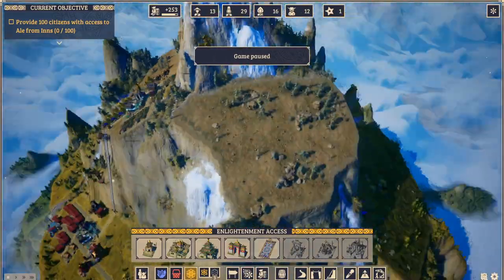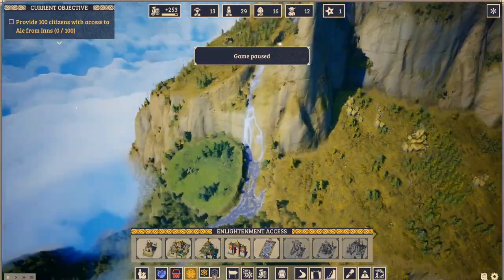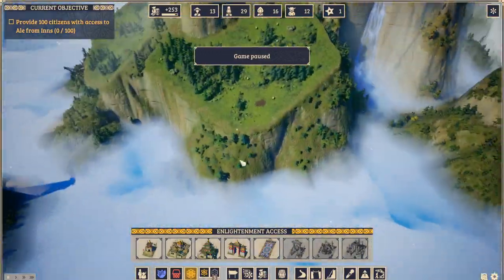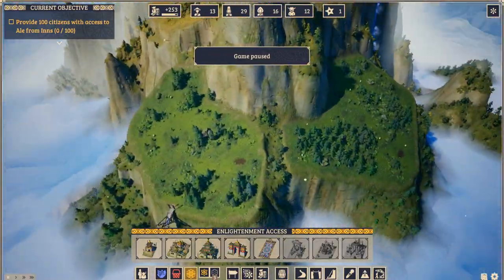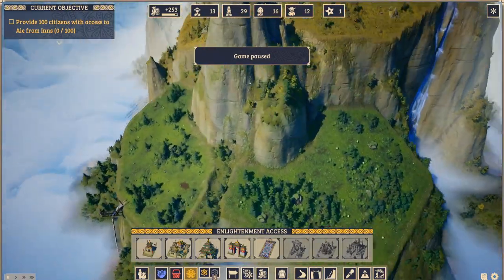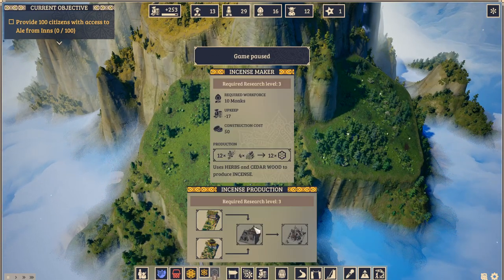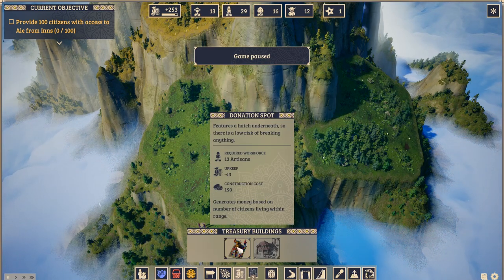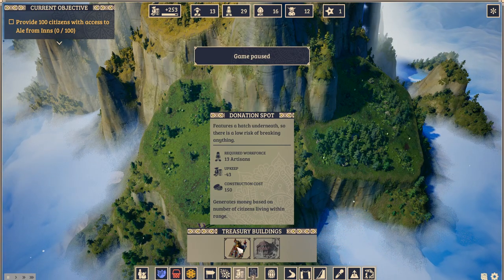I was thinking we could expand the monks over here, but I'd definitely want more income coming in first. I think we're going to try and build over here, expand and get two donation spots — which we'll need. We've got 26 artisans so we're good there. The trading post would be huge.